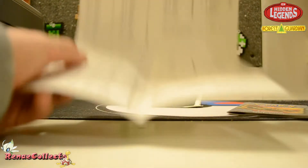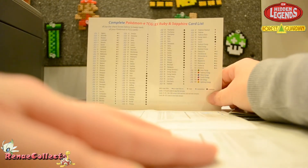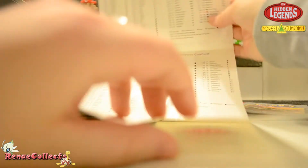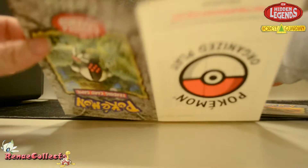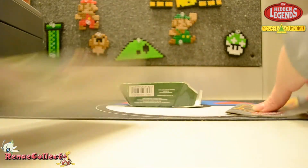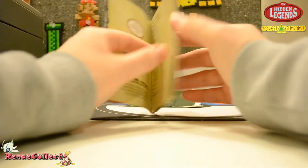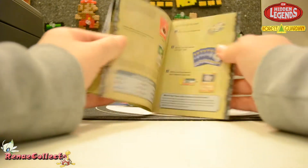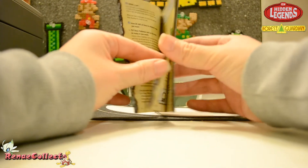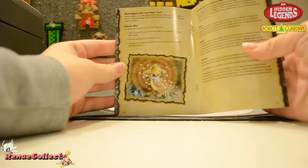We've got EX Dragon, EX Sandstorm, and EX Ruby and Sapphire — all of those lists on here. And then our rulebook, probably pretty standard. Let's see if there's anything interesting in here.